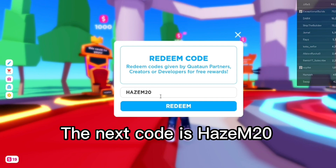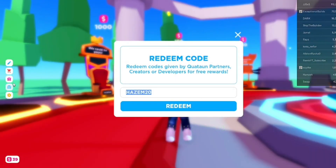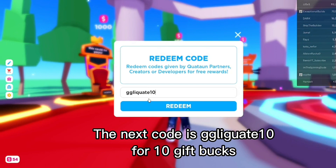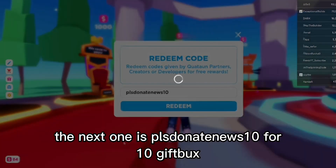The next code is hazem20 — you get 20 gift bucks. The next code is qtn15 — you get 15 gift bucks. The next code is gglguate10 — you get 10 gift bucks.